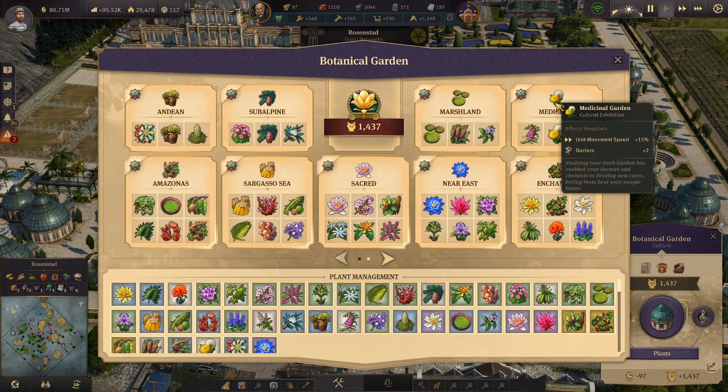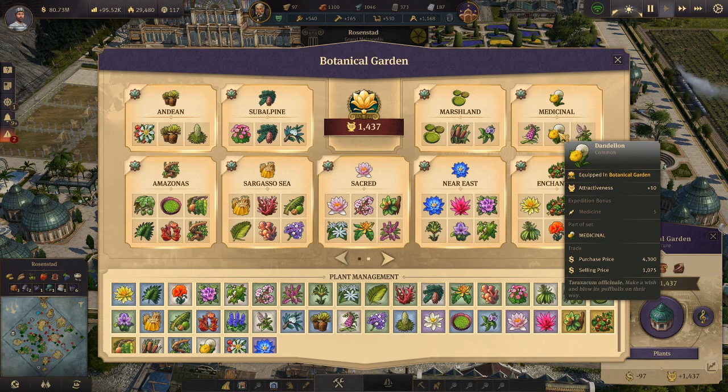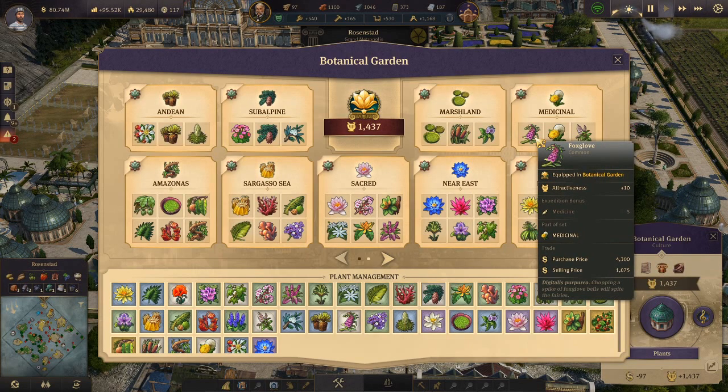Then we have the Medical Garden. It affects hospitals — unit movement increases by 15 percent and you get two plus doctors. The set includes the Foxglove, the Dandelion, and the Peppermint, which can also be purchased at Madame Kahina's harbor.